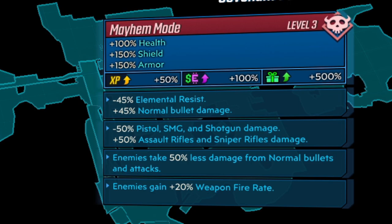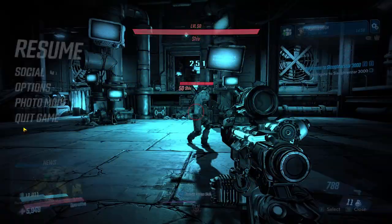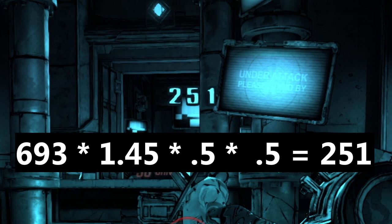Next, we have a 45% bonus to normal damage, 50% less pistol, SMG, and shotgun damage, 50% more assault rifle and sniper rifle damage, and then enemies take 50% less damage from normal bullets. With the Splainer, we deal 251 damage, which we get by multiplying 693 by 1.45 for the bonus normal damage, 0.5 for the 50% less pistol damage, and by 0.5 again for the 50% normal damage penalty.